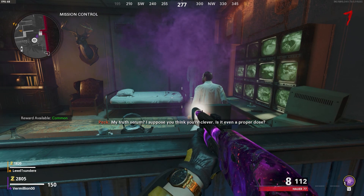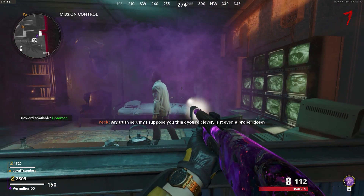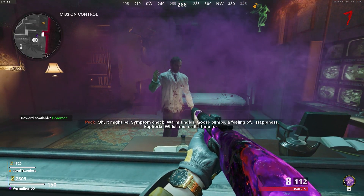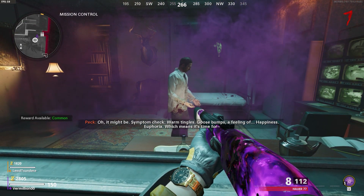He'll fool around and buy time until Weaver asks him to spill the beans. Peck will then explain that Sokolov, Zabin, and Brahms have the codes and Samantha's ID tag to get her out of the Dark Aether. However, they are all dead. He will also tell you to head over to the data center.